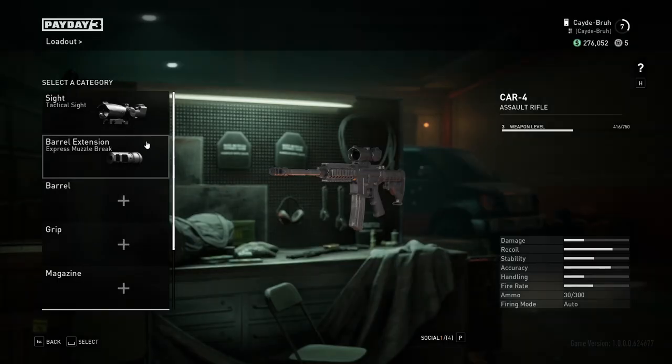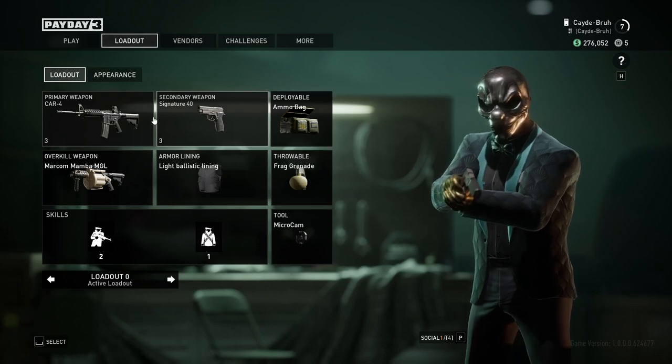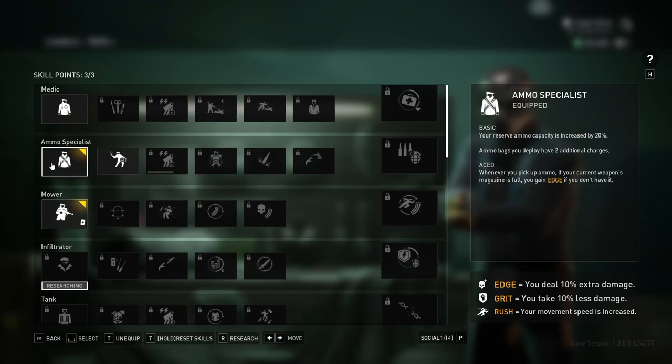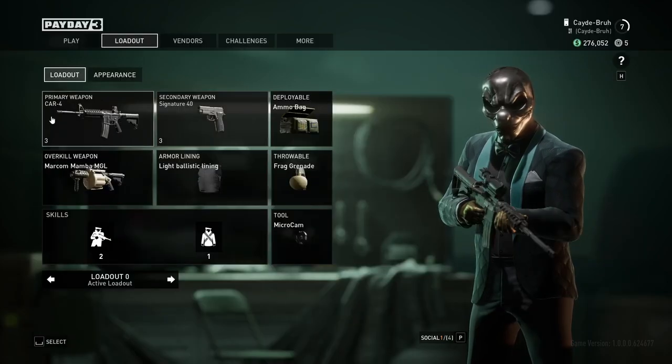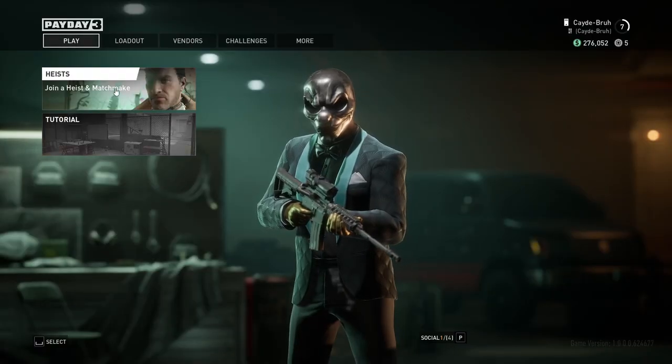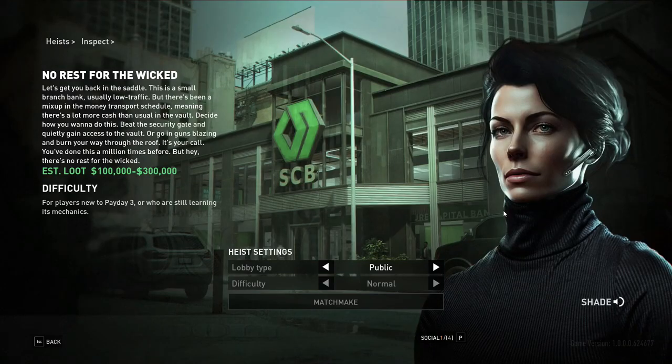So, just like in the beta, I have the car equipped with attack side and barrel extension and all that stuff — pistol, you know. This is my loadout for now if you wanna copy it, if you're new to the game when it comes out or if you have Early Access.